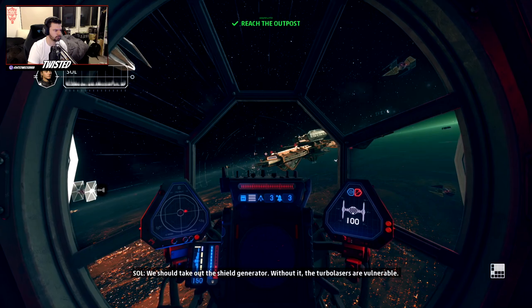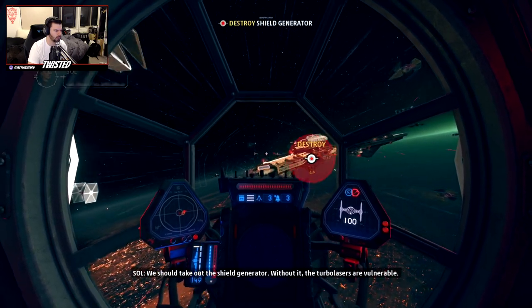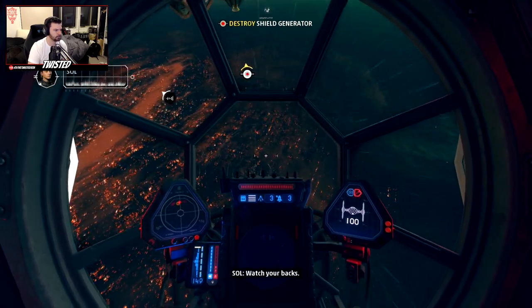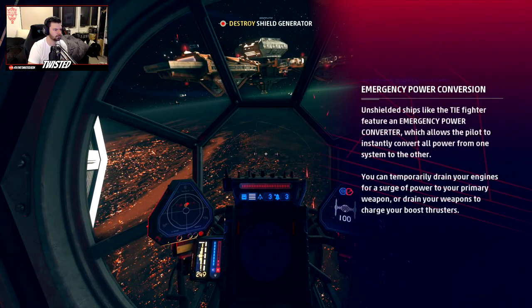We should take out the shield generator — without it, the turbo lasers are vulnerable. Rebel starfighters inbound, watch your backs. Emergency power conversion: unshielded ships like the TIE Fighter feature an emergency power converter which allows the pilot to instantly convert all power from one system to the other.